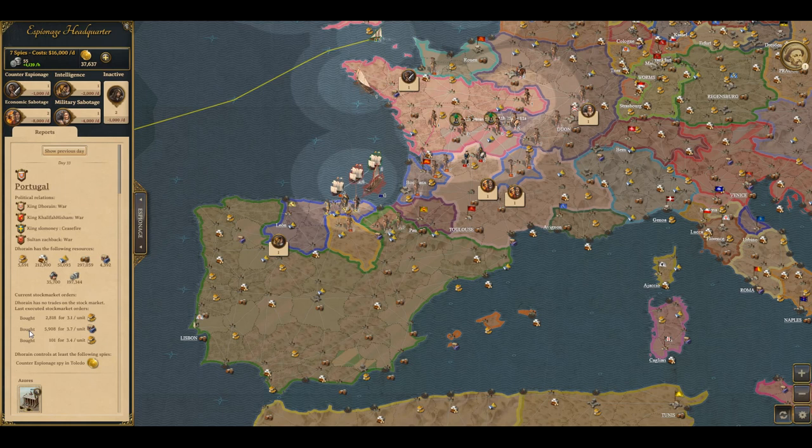A panel has popped up called Espionage Headquarters. Here it will show you how many spies you have in total, the total cost per day, and the individual cost for them per day. It will also show you any reports that you might have collected from your spies.